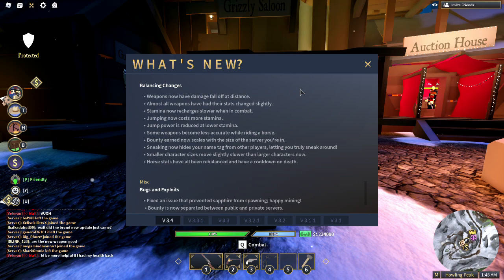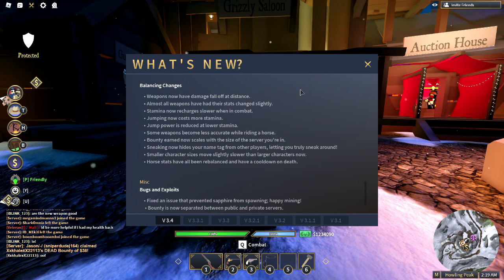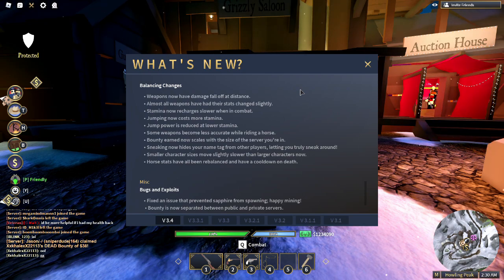Balancing changes: weapons now have damage fall-off at distance, so the farther you are from somebody, the less damage you do. Almost all weapons have had their stats change slightly. Stamina now recharges slower when in combat. Jumping now costs more stamina. Jump power is reduced at lower stamina. Some weapons become less accurate while riding a horse. Bounty earned now scales with the size of the server — in a small server you get a little bounty, and in a big server you get a lot of bounty. Sneaking now hides your name tag from other players, letting you truly sneak around without getting caught — which is really needed.